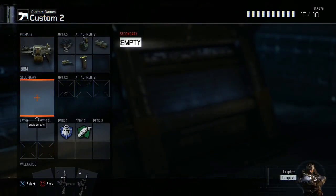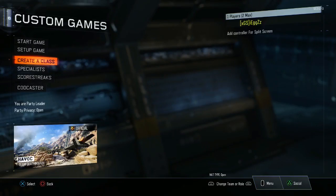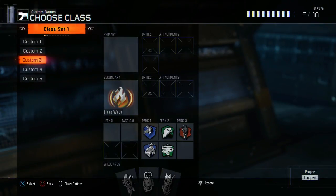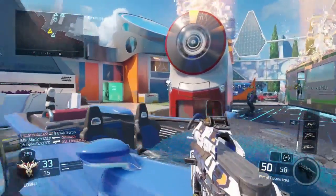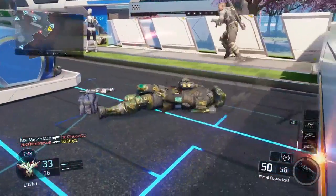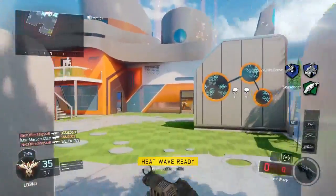After you've got the Heatwave Specialist, you can go into your multiplayer game and you'll have your other specialist too. Instead of the specialist coming up where it normally should, it will come up on the grenade specialist slot.